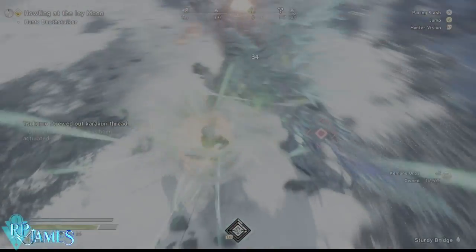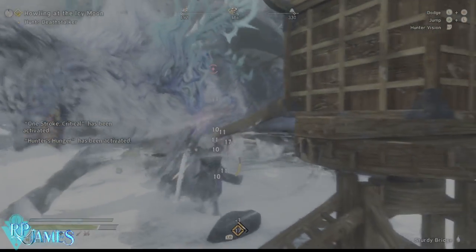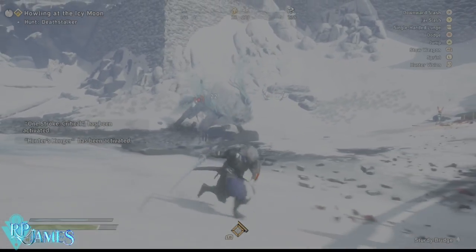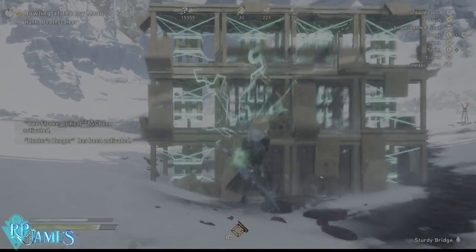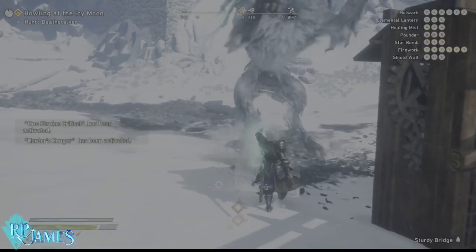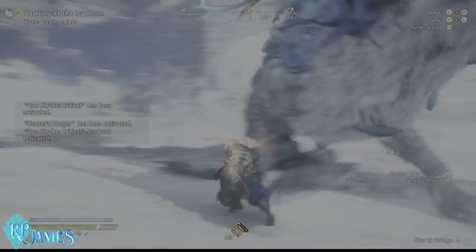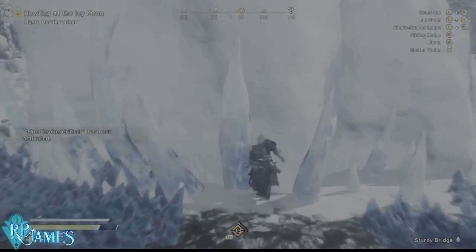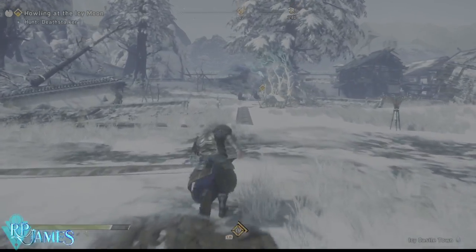The second window for attacks comes from using your Hunter's Arm. Basically, when the enemy has weaknesses exposed, you can climb them using the right bumper or R1 on PlayStation — jump with your weapon sheathed, grab onto that part, and pull with left trigger or L2. This causes the enemy to stagger and gives you the opportunity to use your mega hammer and torch for extra damage.